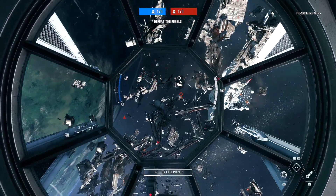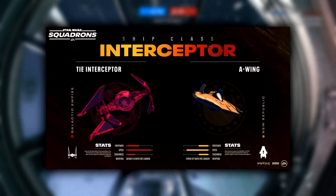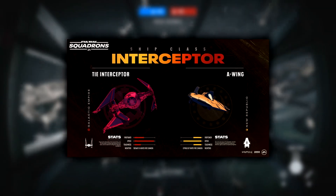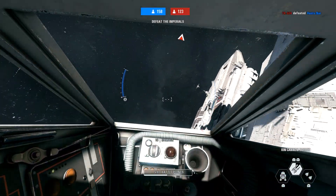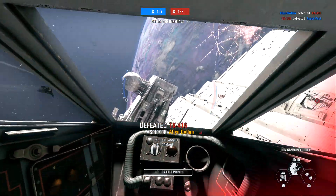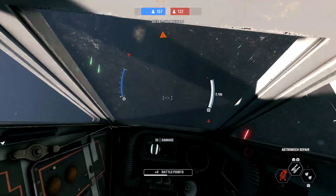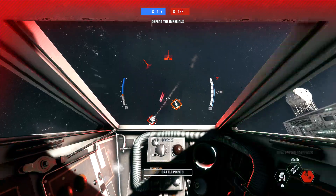The interceptor class includes the fast and highly maneuverable A-wing and TIE Interceptor, both built for dogfighting. The A-wing is pretty fragile, but its speed and maneuverability allow it to fly circles around its opponents. The TIE Interceptor is an equally excellent choice on the imperial side for taking out enemy starfighters and strafing turrets and subsystems on capital ships.